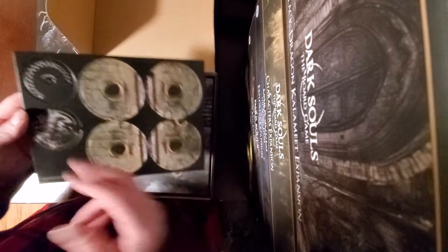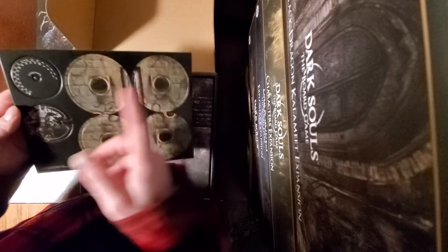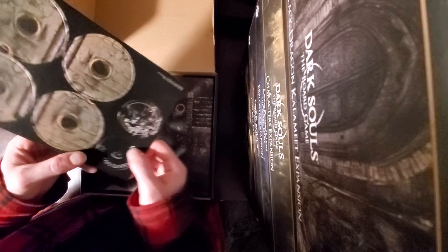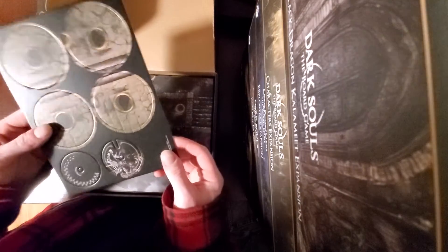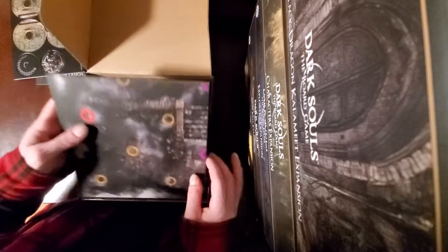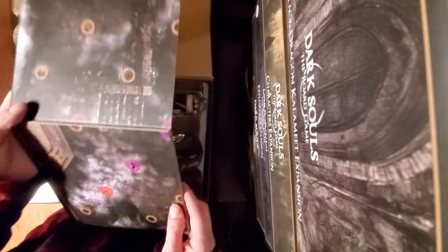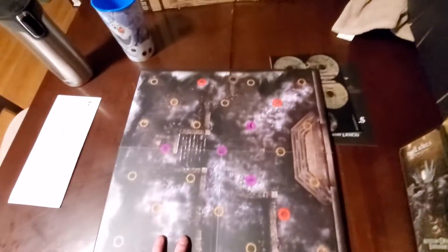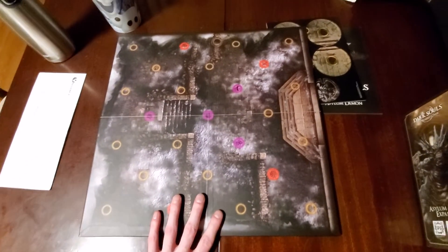So here we've got our health dial and what looks like the pillars. Looks like the Asylum Demon has 34 health. So that's pretty neat. Right here we've got the game board — it's not quite as big as the one for the Black Dragon Kalameet, but it is still a fairly decent size.